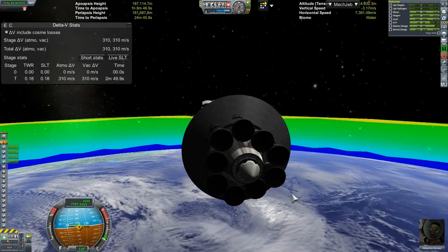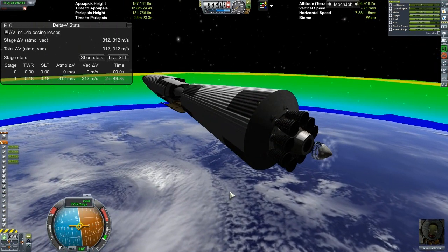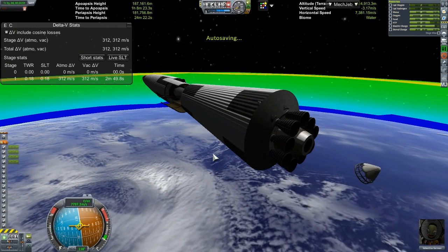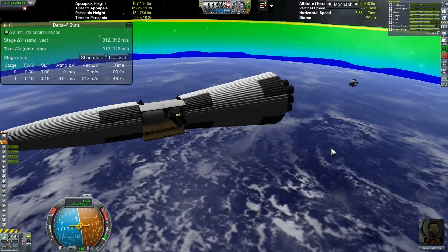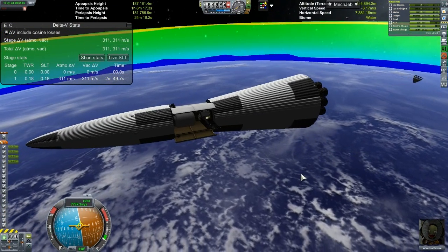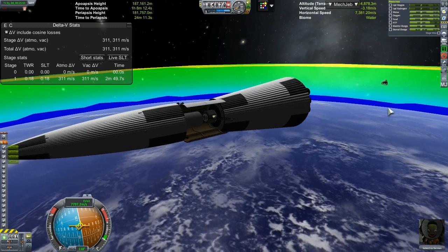I think it's number nine — oh please, let me not be wrong. Nope, I was wrong. So we're not coming back down on this launch. That's great. Bye-bye heat shield. Guess what, Valentina? You're stuck here forever.